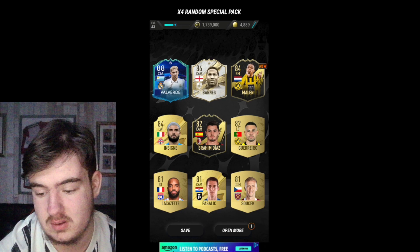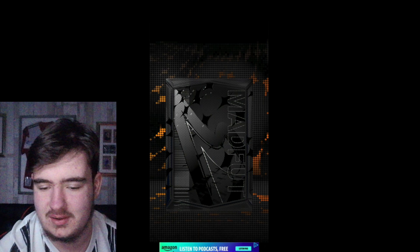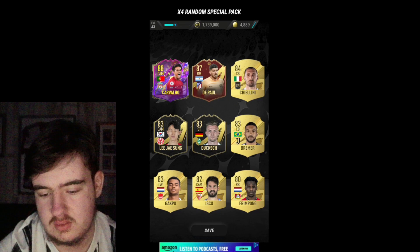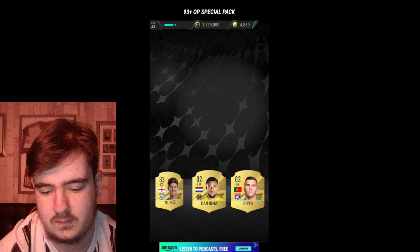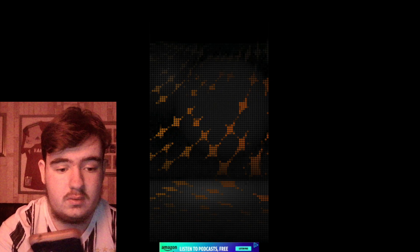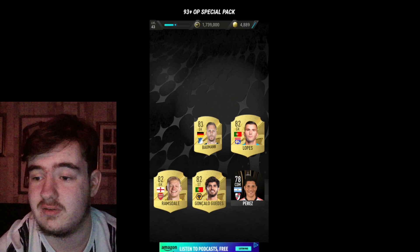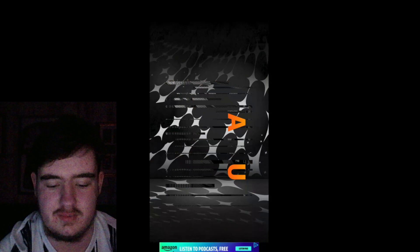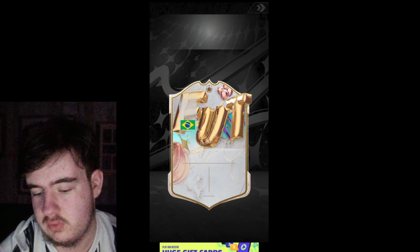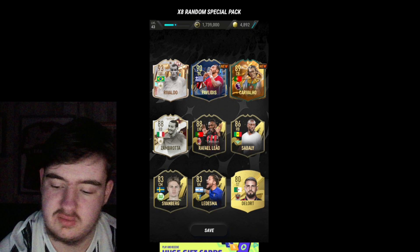Fedor Valverde there. Not racist, I love John Barnes - if you know, then you know. Peach Star there. Fabio Cavalier - that's it. 93 plus pack - we get a 94. Another 93 plus pack - get a bursty icon. We do get 95 Maldini though. And finally an 8 random special cards pack - it should be JVC. For bursty icon going round - Rivaldo or Jairzinho. Rivaldo. Two new cards again, we take that.